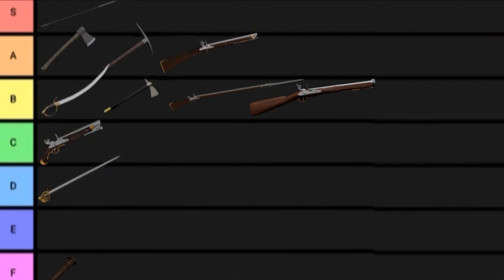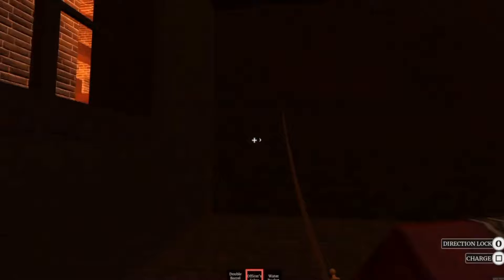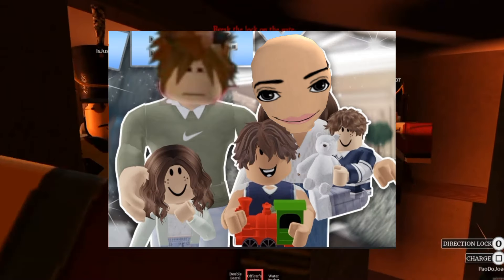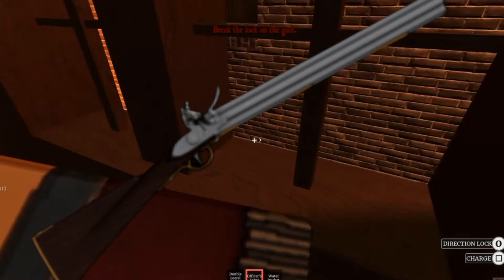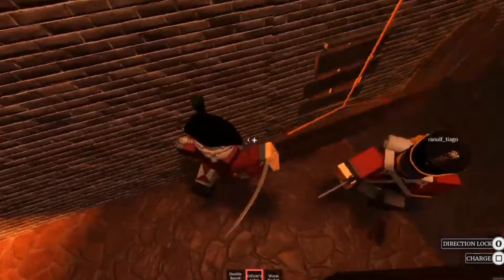Nutgun, D tier. I could finish college, find a stable job, find the girl of my dreams, marry her, buy a penthouse, start a family of four — and the nutgun would still be reloading! This would be okay if I actually noticed the difference between the nutgun shot and the blunderbuss, which I don't.